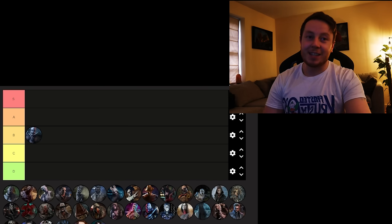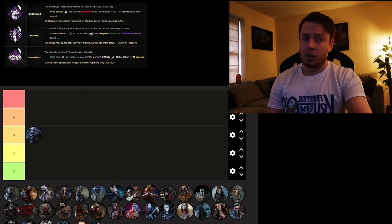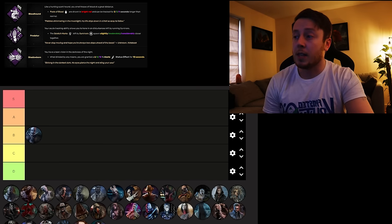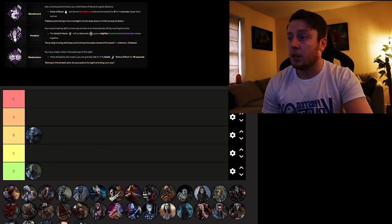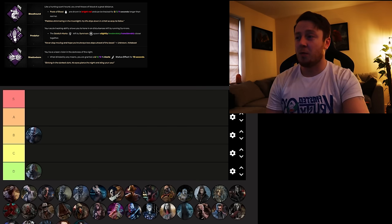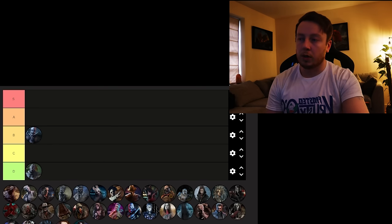Next up we've got Wraith, who has Bloodhound, Predator, and Shadowborn. Bloodhound makes pools of blood redder for survivors. Predator makes scratch marks easier to find. Shadowborn makes it so that if you are blinded by any means, you gain 10% haste. These are all absolutely garbage — they're not even meme anymore. The Shadowborn one could be fun in certain situations, but overall they are probably the three worst perks for one killer. They are terrible.